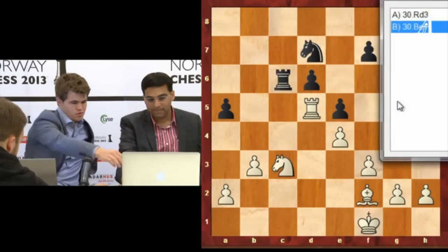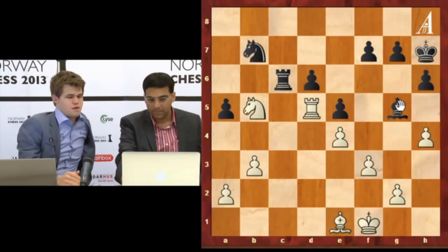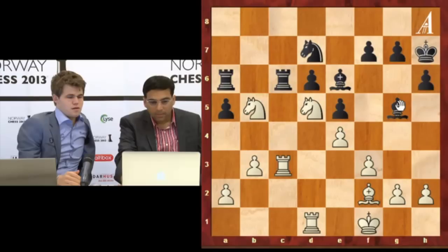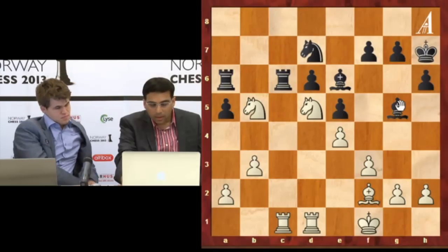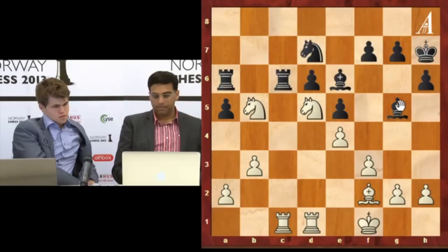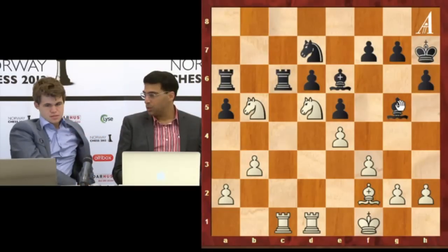Can you show them? I could play f4 after bishop g5, right here I think. And win the exchange, but I wasn't sure if I should do it. Bishop f4, knight f4, e4, knight c7, maybe a4. Yeah, the usual.